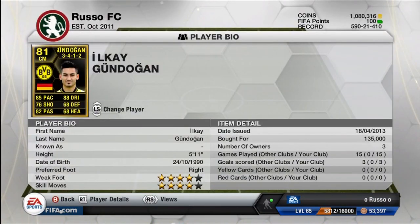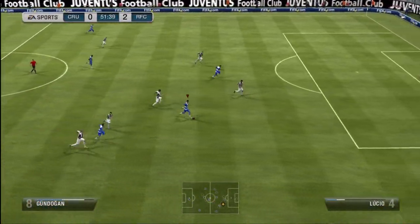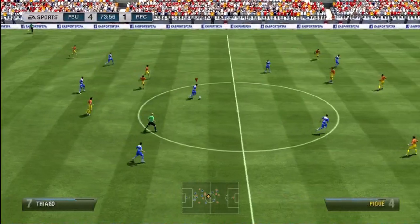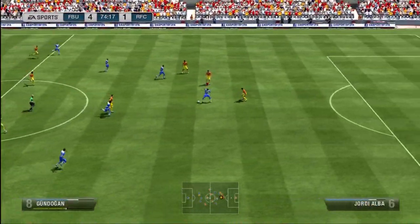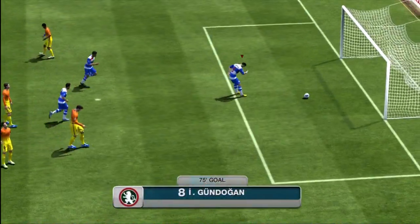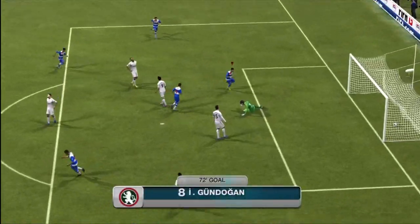Moving on to the center mid, we have our third Team of the Week player — Ilkay Gundogan from Borussia Dortmund: 85 pace, 88 dribbling, 76 shooting, 68 defense, 82 passing, 68 heading, 4-star weak foot, and 4-star skills. Those are some insane stats, but guys — he was terrible. He was absolutely awful. He had some good passes and made some good runs, but he only had 3 goals in 15 games, and his non-inform seemed so much better. Maybe I played him in the wrong position since he comes as a CAM originally.